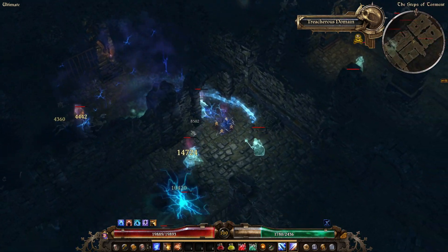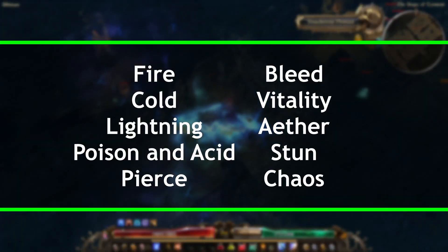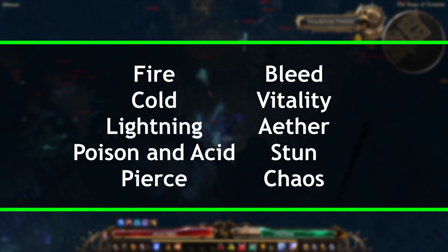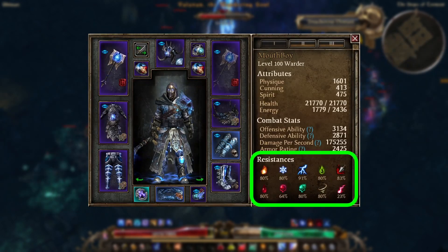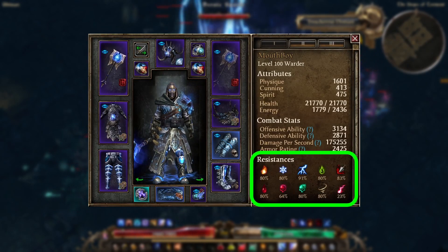The core resistances in the game are as follows: Fire, Cold, Lightning, Poison and Acid, Pierce, Bleed, Vitality, Aether, Stun, and Chaos. These resistances can be found on the first tab of your character screen.